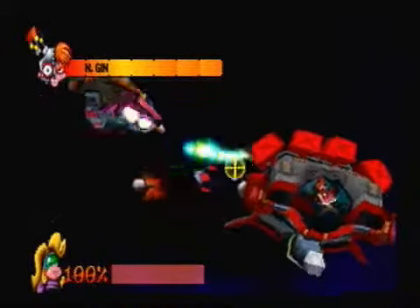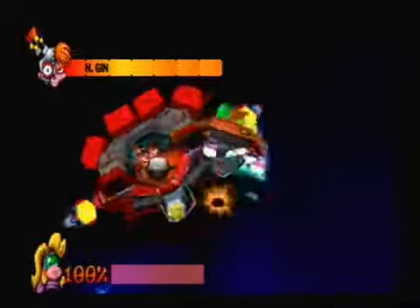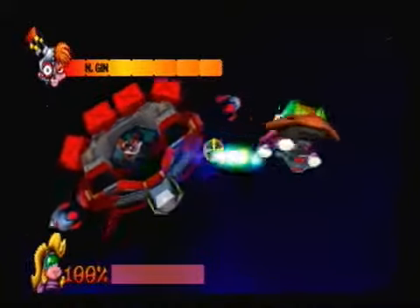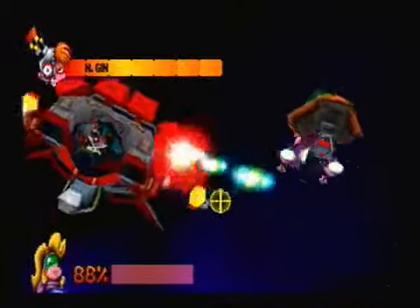He has missiles as usual. He also has a weird yellow gem thing — I don't really know what it does, because I don't let it sit for too long, but it's supposed to do something nasty if you let it sit for too long. And he also launches purple energy orbs at you. I'm not doing... I usually breeze through this fight.